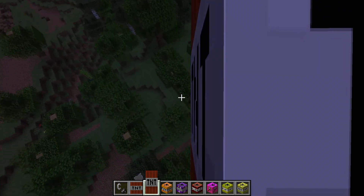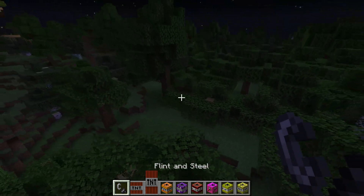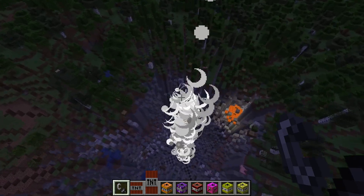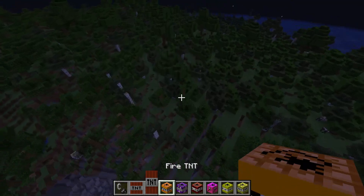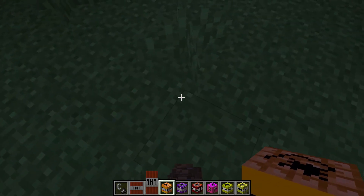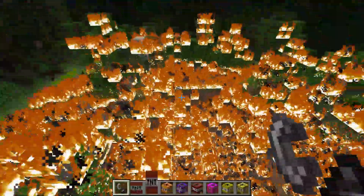Let's see the tall TNT - I'm assuming this one goes underground, that's typically how it is with the vertical ones. How did I know - it's like a mini nuke right here. Fire TNT - let's place it in the forest, a little forest fire.